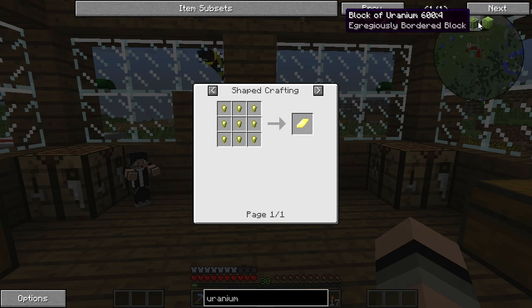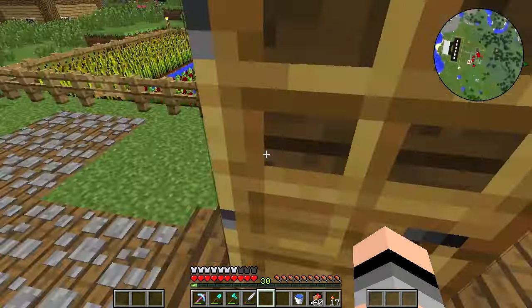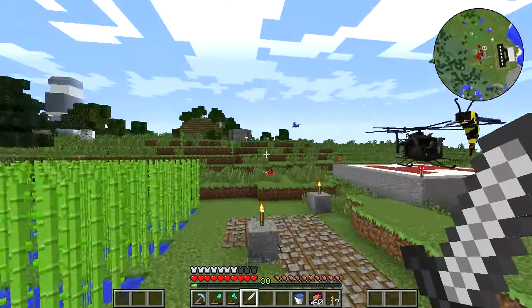The uranium ore kind of looks like that — it's kind of like a cold block, something like that. Let's head out. Just hide right now. Come on, let's do it.